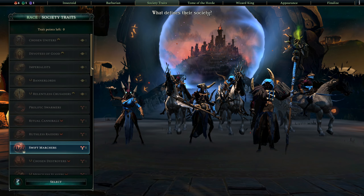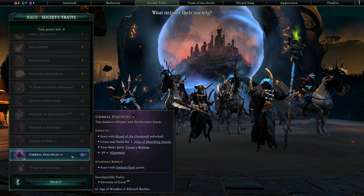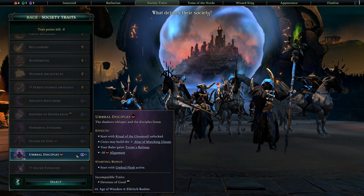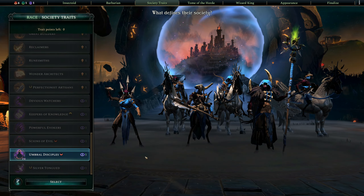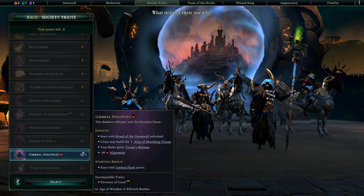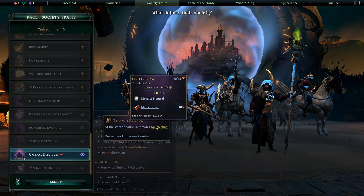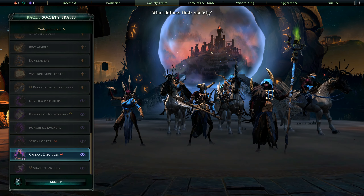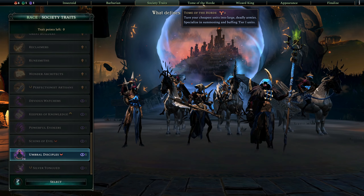Along with the Society traits, I felt like the Umbral Disciples was pretty cool — I like how it makes us look. I'm going to try playing the Story Realm because I like playing the Story Realms, and this will be useful in that realm. This Society trait gives us a free summon at the beginning of combat which is also a Tier 1. And this is from Eldritch Realms, and I want to try it. So we're going Tome of the Horde to start.